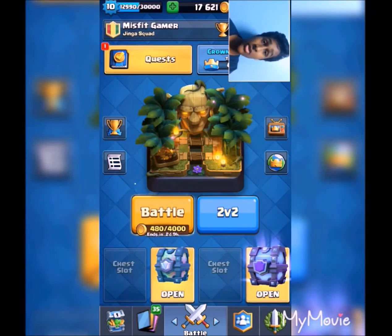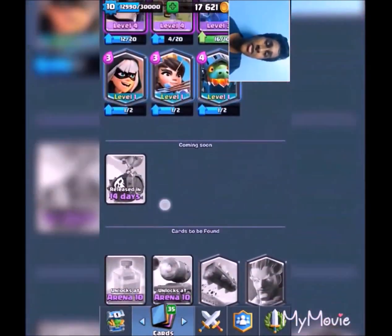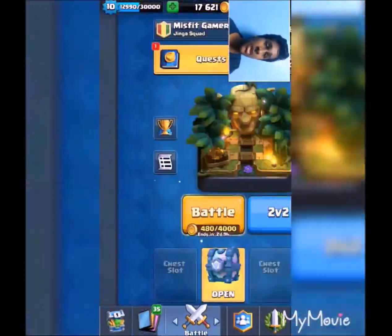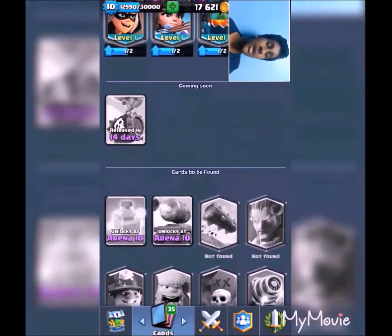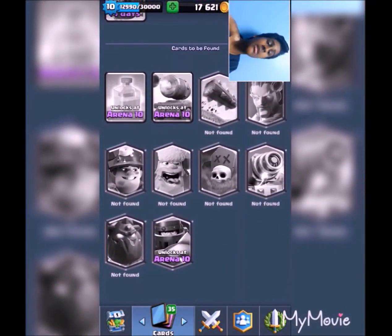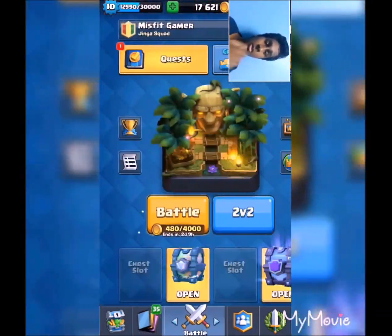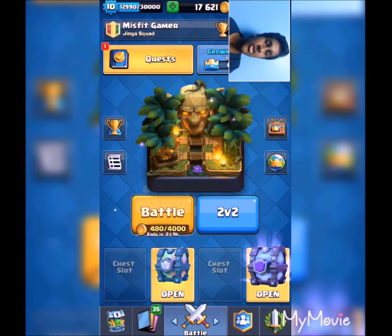I'm gonna be opening the legendary chest right now because I know I'm guaranteed a legendary. In the super magical chest it's gonna be 50/50. I already have 5 legendary cards: the Bandit, the Princess, the Inferno Dragon, the Night Witch, and the Electro Wizard. I want to get either the Ice Wizard, the Lumberjack, or the Lava Hound — that would be really dope.